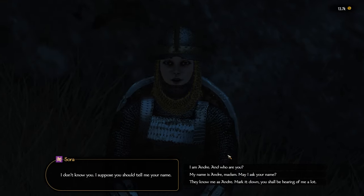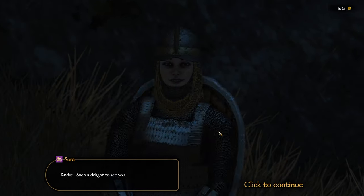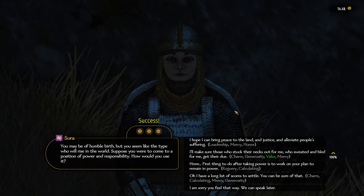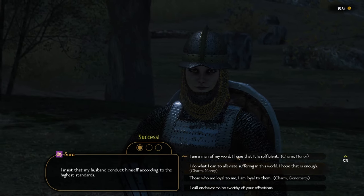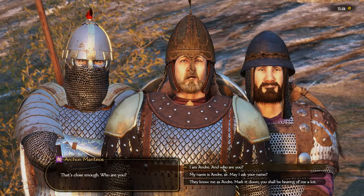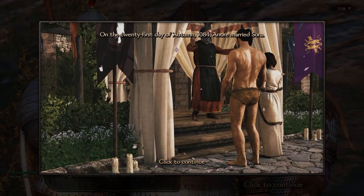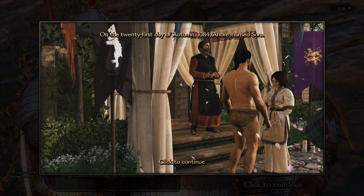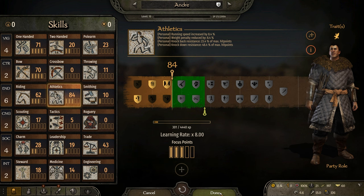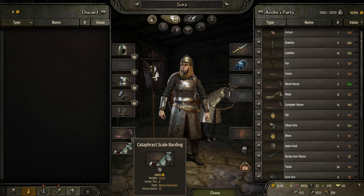Now we can sway a lady to marry us. We waste no time and tell Sora we desperately need her love and her armor. The first set of charm checks we get all at 100% thanks to the Having Going perk. The second set we got a solid 72% which gets the job done. We finalize it with her father for less than 3k gold. This gets us to level 10 and we invest a focus point in athletics. Our dear wife has tier 6 armor, helmet, a tier 6 mount, and the best horse armor in the game.